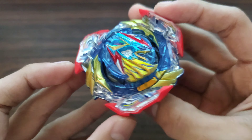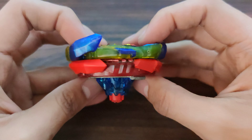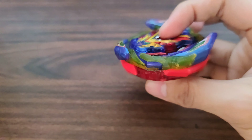Since Ultimate is the first upper attack Valkyrie, all of her previous evolutions were smash attack oriented. Smash attack Beyblades are typically the taller Beyblades, so they will get a clean direct hit that will send the opposing Beyblade in the opposite direction.